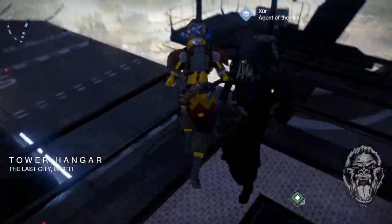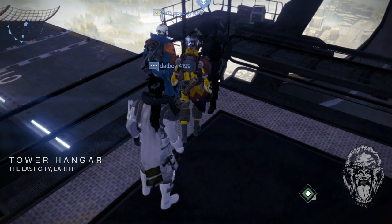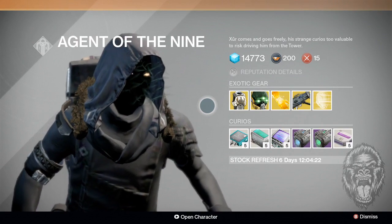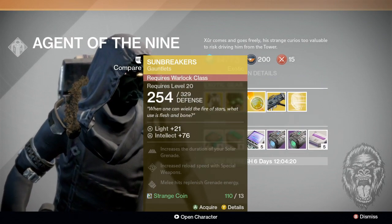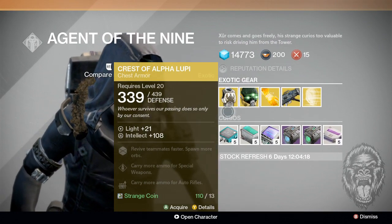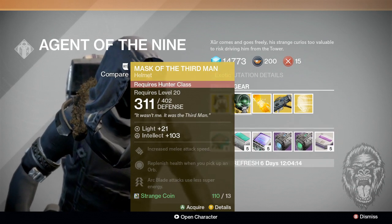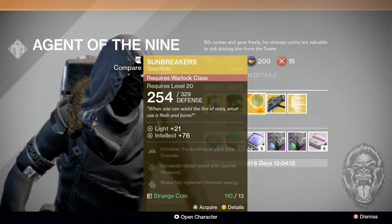You can go ahead and come over here — he's the dude with the hairy face. Just press X on him, or Square on PlayStation. He has 1, 2, 3, 4, 5 different items and they're all exotic items: one for the Titan, one for the Hunter, and one for the Warlock.